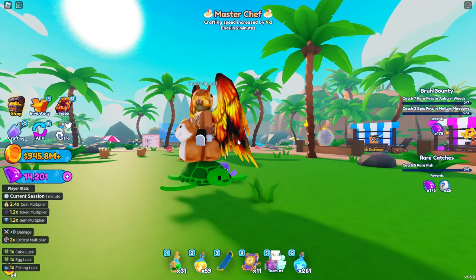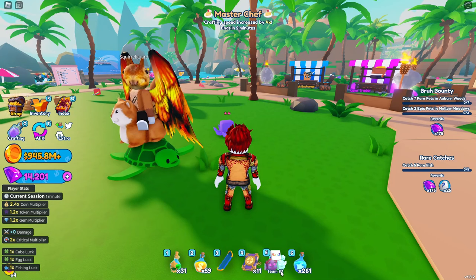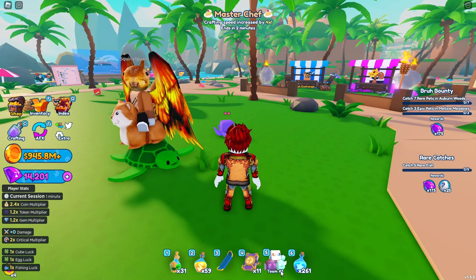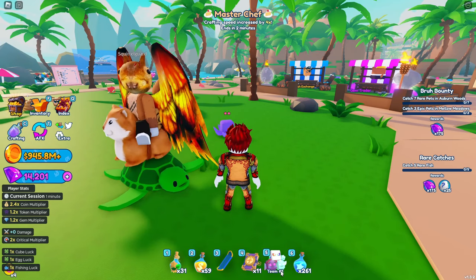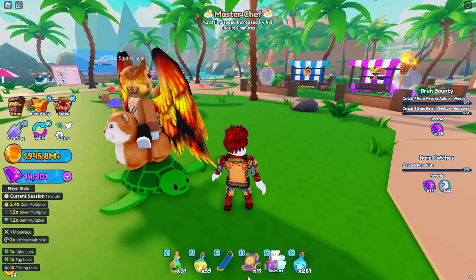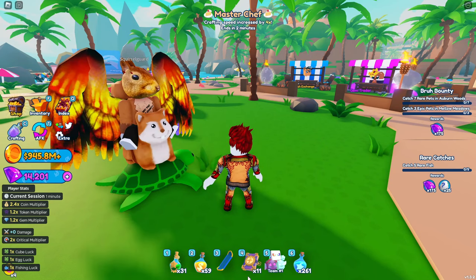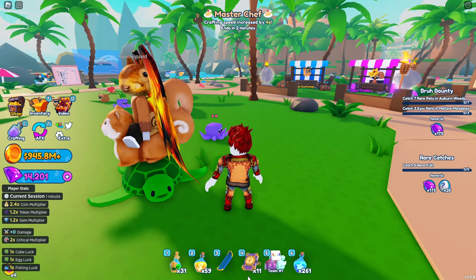I want to see if he waddles or anything. Does he waddle when I jump? Looks like a fish. Oh — it doesn't actually show the movement on my screen. It just shows him on that side. Interesting — like his fins actually move on my screen but for other people they don't. Interesting.